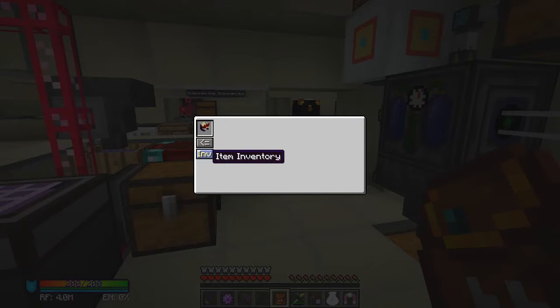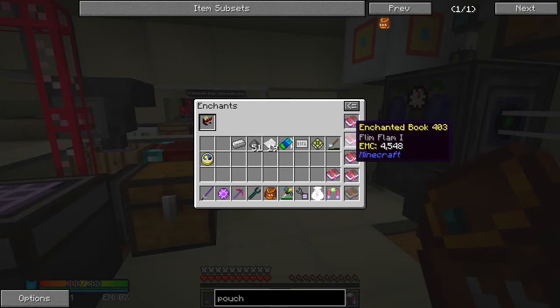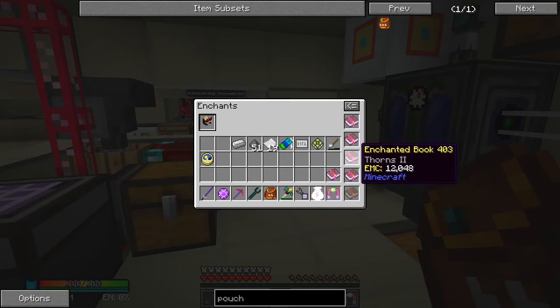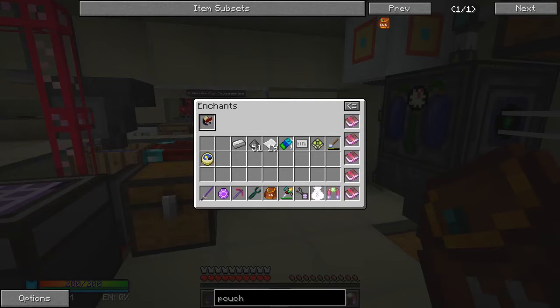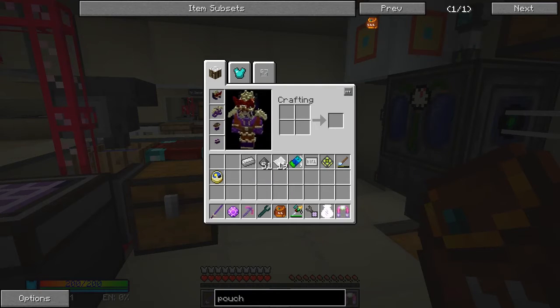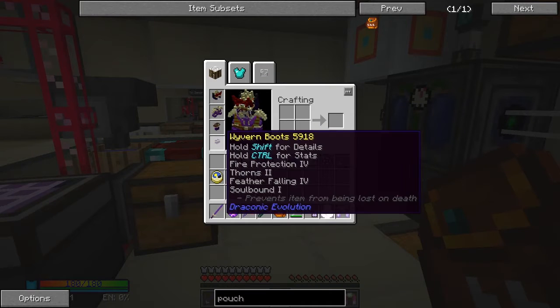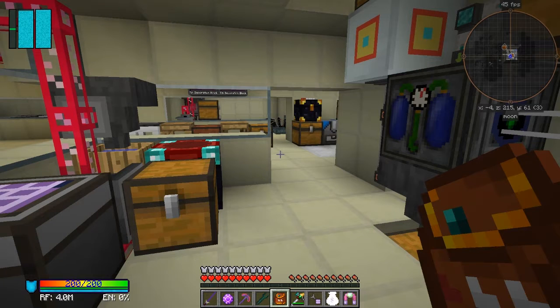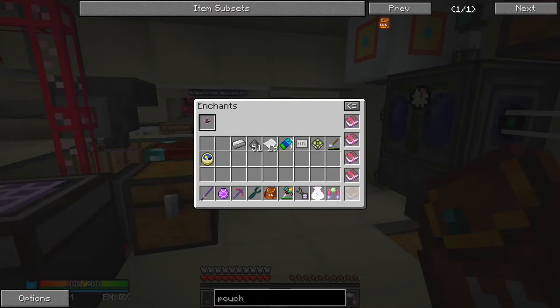Here you can select the armor pieces and click inventory, and you can see you've got a load of books. So we've got protection four, flim-flam one, thorns two, soulbound one. If you want to put another one in, you put another one in and it gets another enchant chance. If you look at it now it should say I've got last stand two on here.